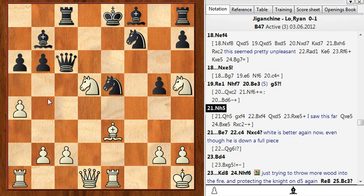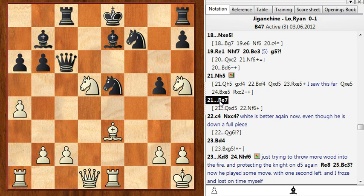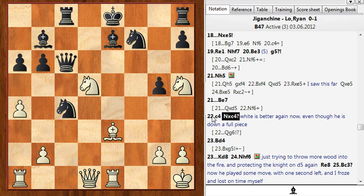Again this knight is just hanging up there, not really defended enough times. But he can't take it because then this knight comes in. So this story of the hanging knight is pretty funny in this game. He had to cover up f6, I defended the knight, and here he blundered again. We're really down to 4 or 5 minutes on the clock with a very small increment.